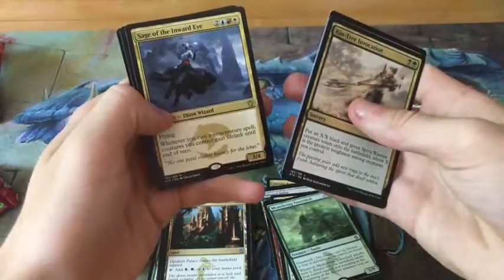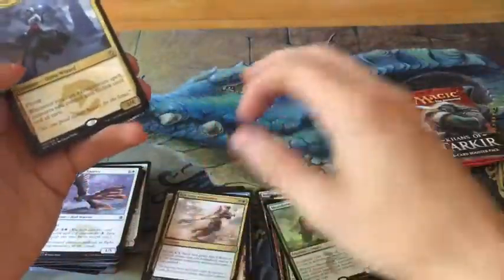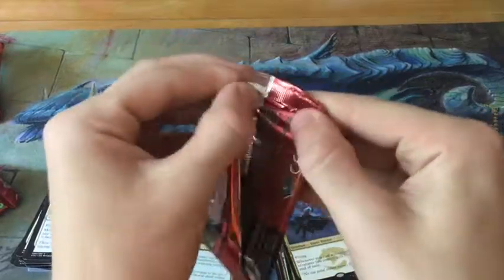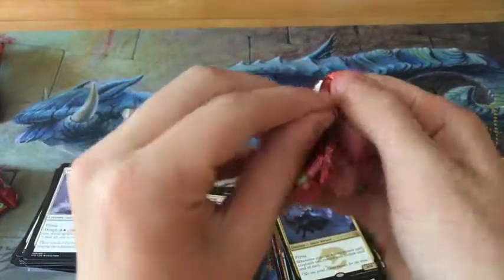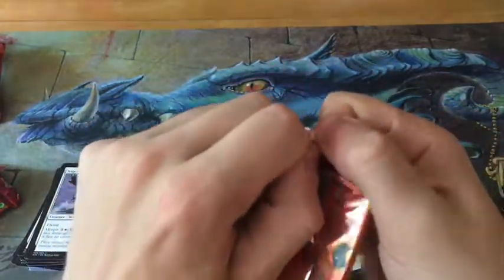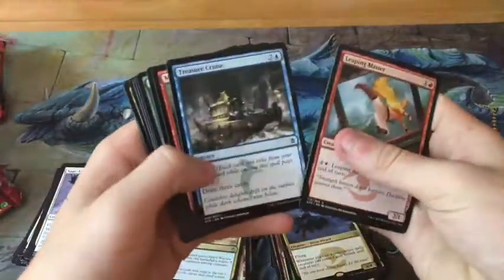Mardu Charm — that's pretty good. Sage of the Inward Eye, not that good but still. Like I said before, it's kind of debatable which charm is best; it just depends on how it's played, honestly. I don't think Sultai Charm is that good just because Sultai itself can be kind of a weak color combination generally, even though you have really good removal in black and blue. It just depends on the overall way it's played.